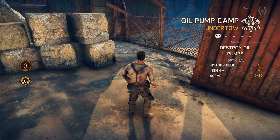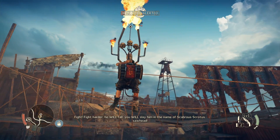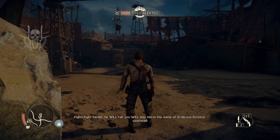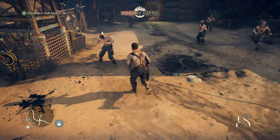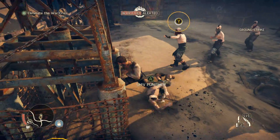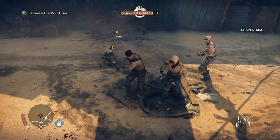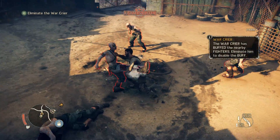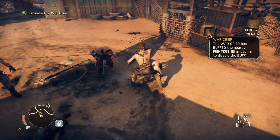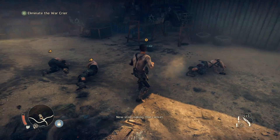These camps have a ton of scrap and a bunch of other things we can gather, but they're well defended inside. That is a war crier. If we let him live, a meter will fill at the top and buff everybody I'm fighting, so let's try to take him out real quick. And there we go — that was our first perfect counter. You can see time slowed down for just a second, and we did a whole bunch of extra damage to the guy we countered off of. These guys are buffed — you can see they're glowing red. They'll attack faster, they'll hit harder. But thankfully, they're all dead.